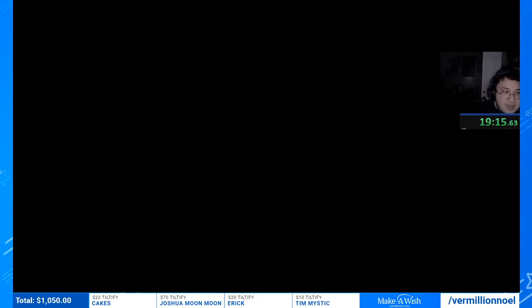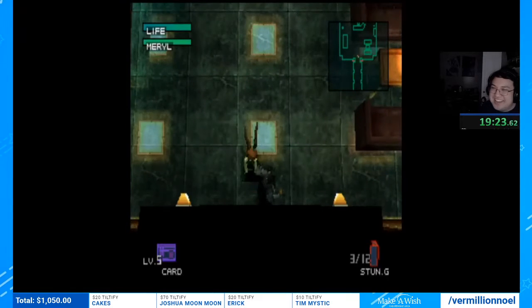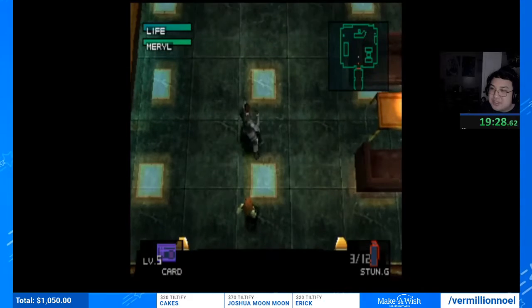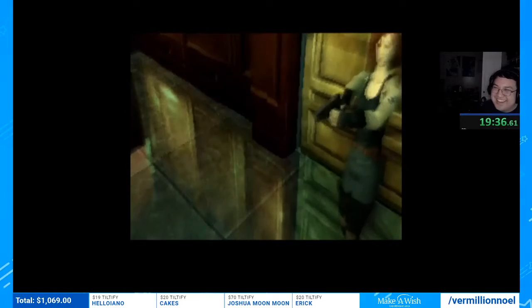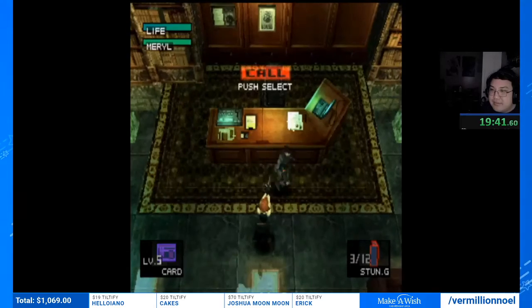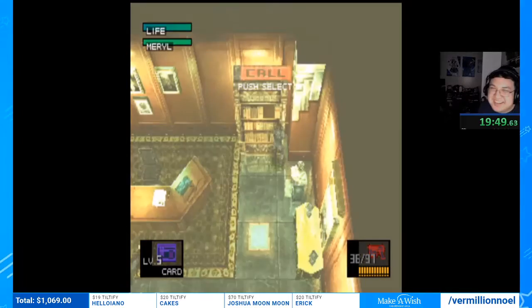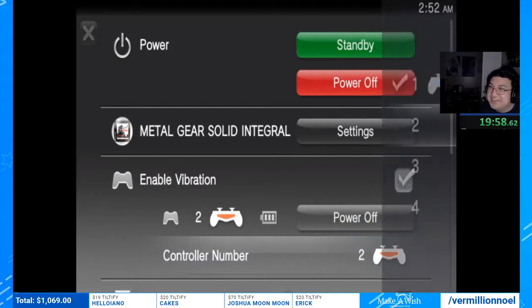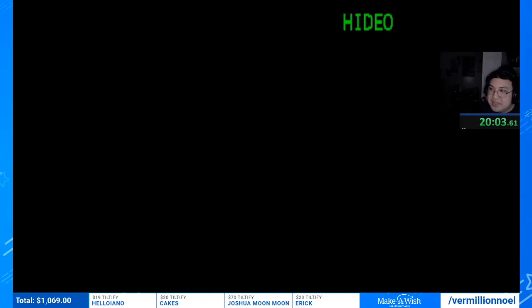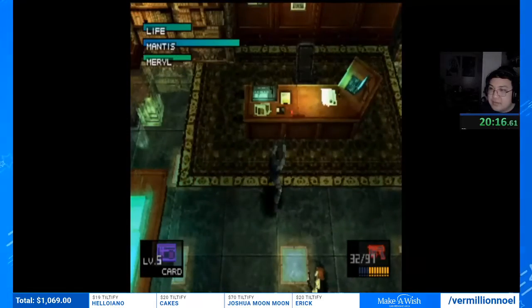Meryl gets controlled by Psycho Mantis. I'm doing a new strat where I toss Meryl into the room — it was found about a week ago. Our theory was that tossing Meryl is slightly faster than her walking in, and it actually is. Throw a stun grenade to stun Meryl as fast as possible, equip the SOCOM. When the fight starts I have to switch back to controller port two — I cannot beat him on player one. He always spawns top right, and we use first-person view and audio cues to track him.